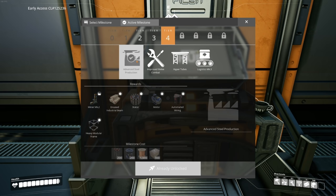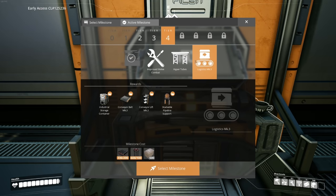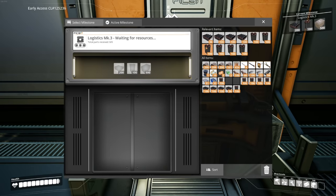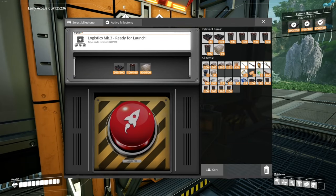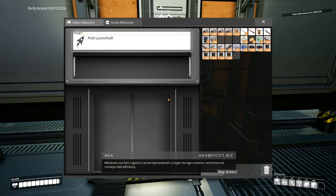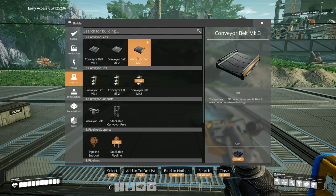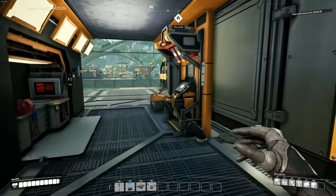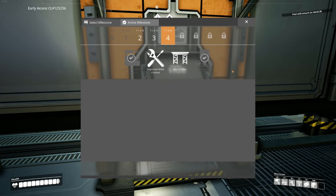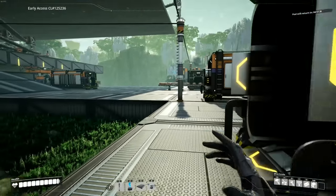Now we can make encased industrial beams, stators, motors, automated wiring, and heavy modular frames. I really want the Xenobasher too, but hyper tubes would be really good, and honestly the conveyor belt Mark 3 is what we need. We have the stuff for it - can I go ahead and just apply that? All I need is some concrete - heck yeah, that's a win! No timer on that one - approved, with a larger storage container and enhanced conveyor belt efficiency. The new conveyor belt only requires beams.